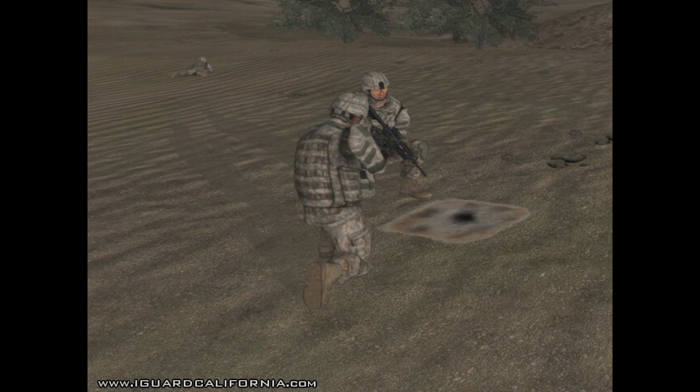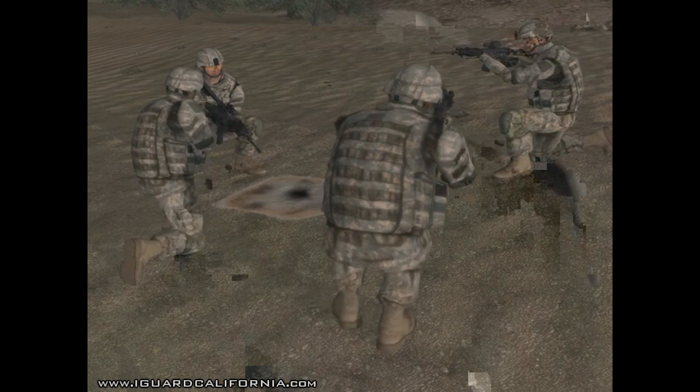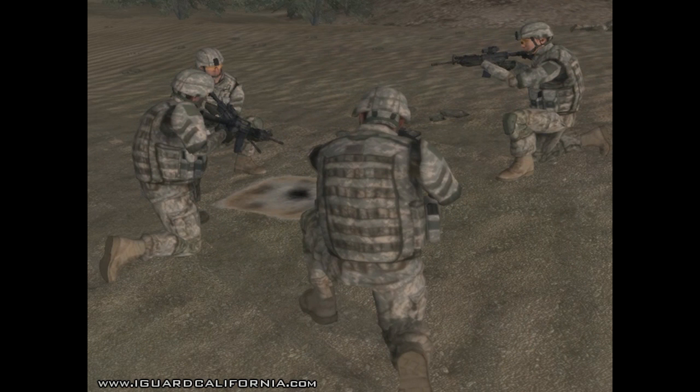Bravo 1-6, this is Bravo 1-1 — prepare to copy SALT, ACE reports. Bravo 1-1, this is Bravo 1-6 — send it. 2 enemy personnel with small arms occupying a possible observation post at Golf Alpha. 4 minutes EPW and search. Come to my location. I want you to start behind the machine gun team and move east until you are no longer on the objective, then move in a zigzag manner from east to west heading south until you've completely cleared this objective area of anything that could hurt the squad.